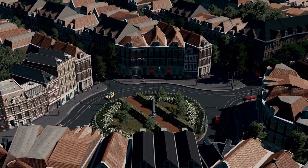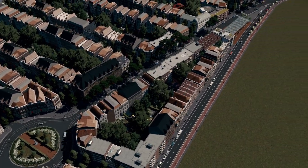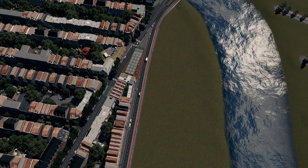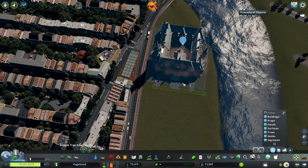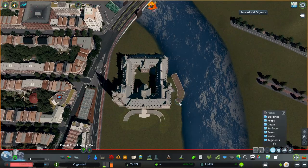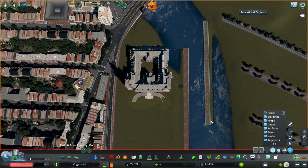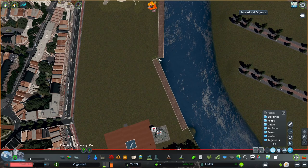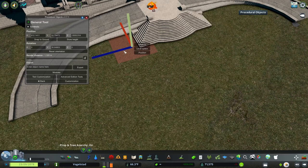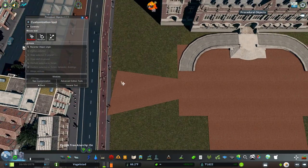Hello everybody and welcome back at long last to a full episode of Vogelstad, the city skylines series that is increasingly just doing the Hague - that's just kind of where we're at now. Hi folks, I'm Jeremy, and this week we have an episode that is a really long time in the making. A lot of you who've reached out from the series - you're mostly in the Discord now - know that I've been working on this for a very long time and it's exciting to finally have it done.